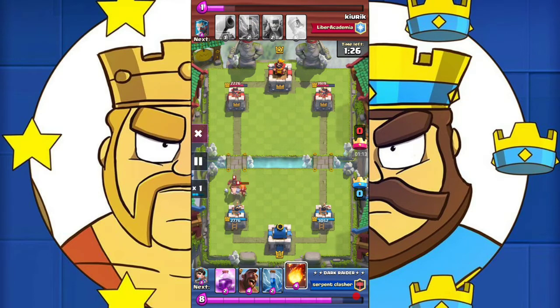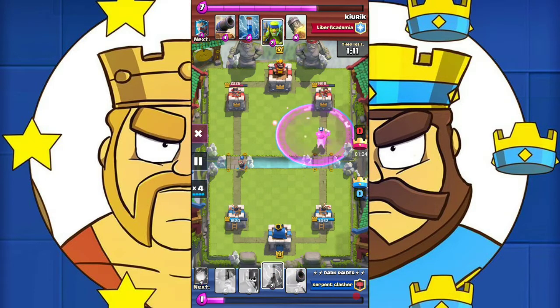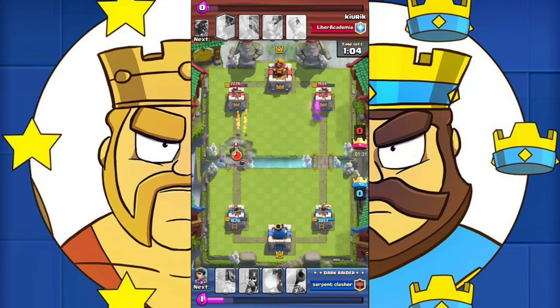He sends his hog and having no option I had to fireball the valkyrie plus hog, and use the princess to finish off the hog. Now I will send my hog rider along with the rage spell to bait out his cannon, and as you guys see his cannon is now out of rotation and I got my hog rider to get a shot in.